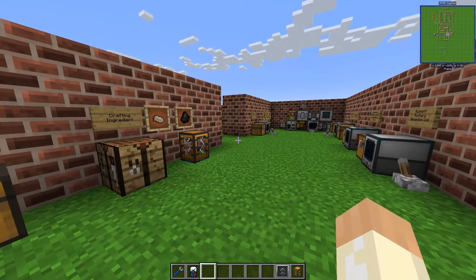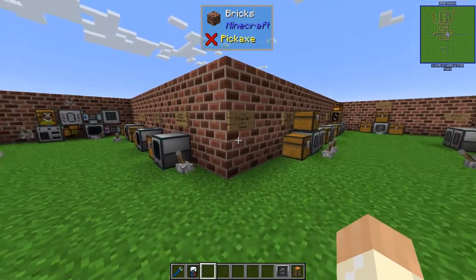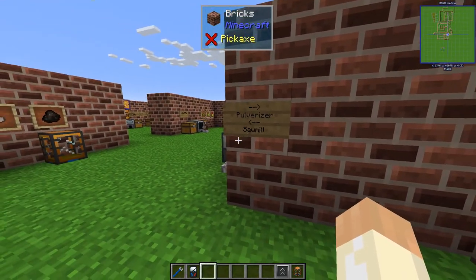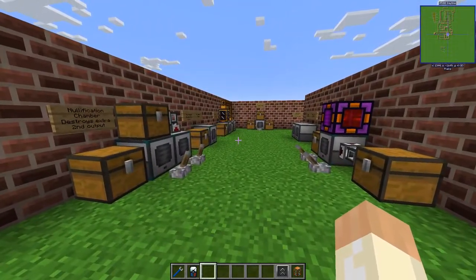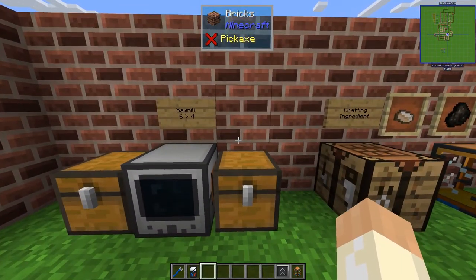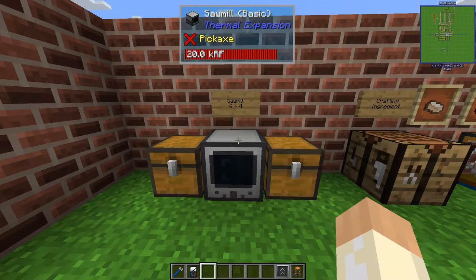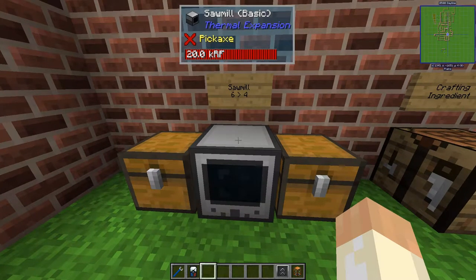Hello guys and welcome back to the Thermal Mods series. In this episode we are moving on with the machines and taking a look at the sawmill. It's quite similar to the pulverizer in some ways — it breaks things into pieces and you can use it to recycle various things. Check the recipe; it's actually probably more than you think.